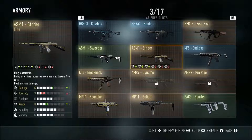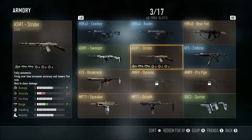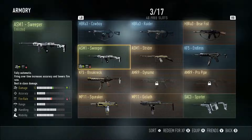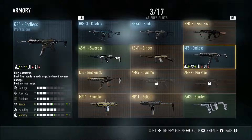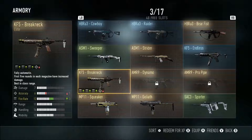Then we got the ASM1 Sweeper and the Strider. The Strider's okay but the recoil just pops up every time you shoot it — it's hard to handle. The Sweeper is a pretty okay gun compared to the Strider. They're both 12 damage but the Sweeper has a little more oomph to it, so it may be better than the Strider.